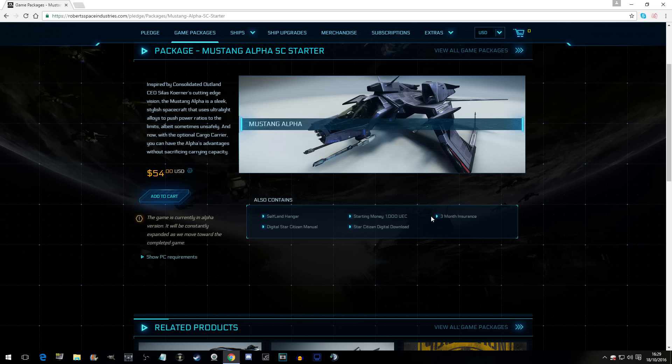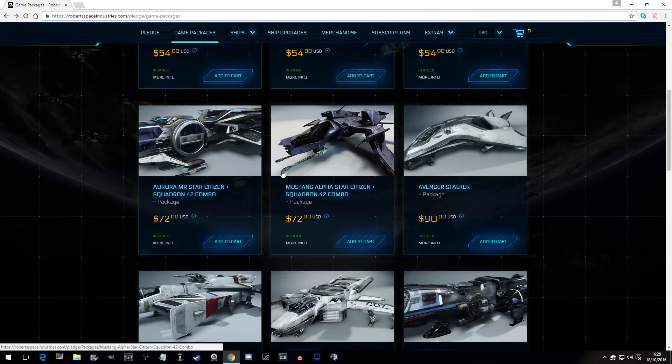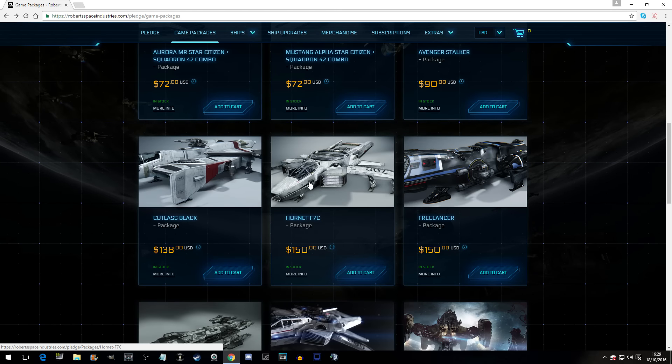So I think that covers that. $54 US dollars for that ship plus the game. Now, when this can get expensive is if we go back and choose a different ship — for instance, the Hornet, that's $150 US dollars.